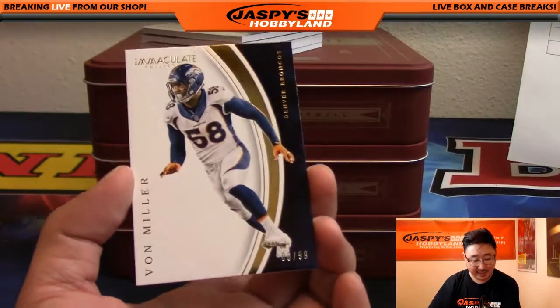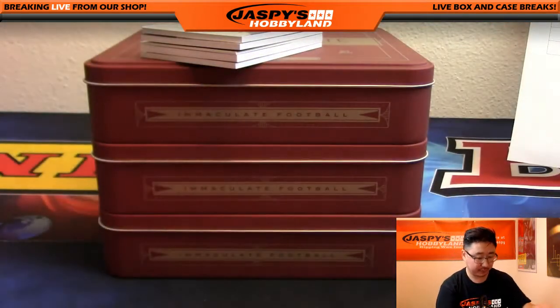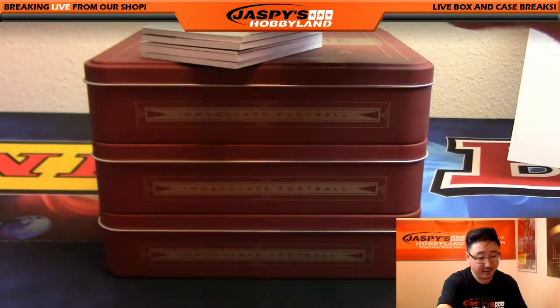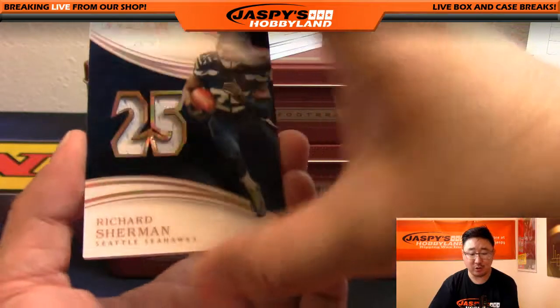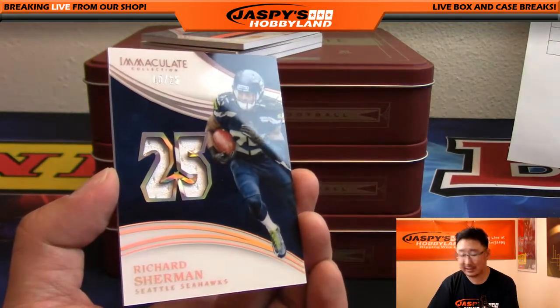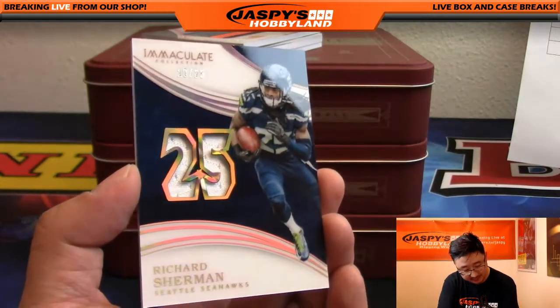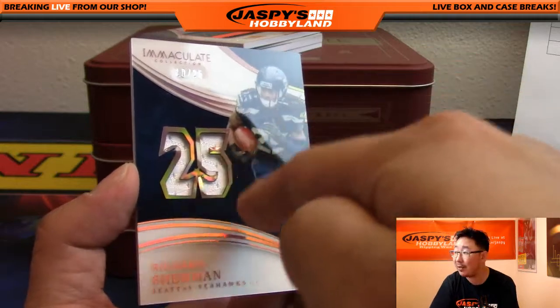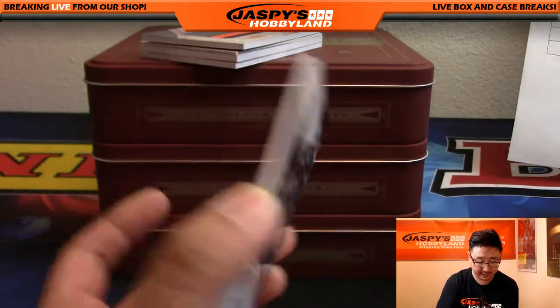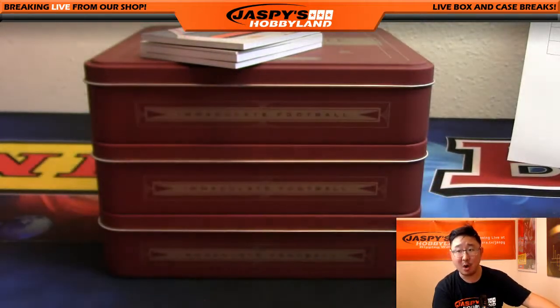Six out of 99, nice Von Miller — base card, AFC West, Mark. I love these — 10 out of 25. Crabtree, Richard Sherman — 10 out of 25. You see the hollow foil around the edge right there? That is pretty sick. Nice one for the NFC West, Mark.